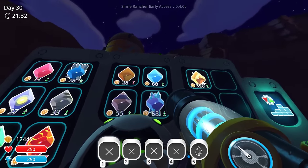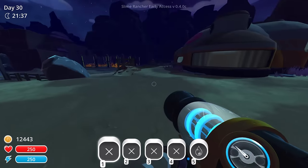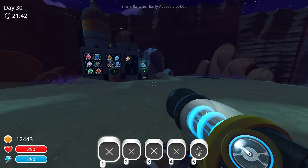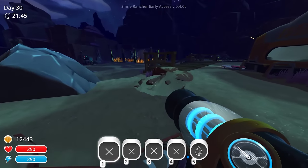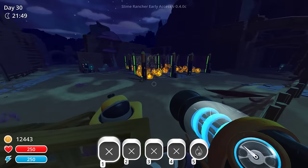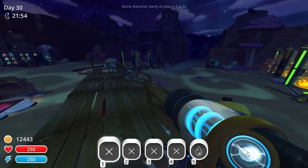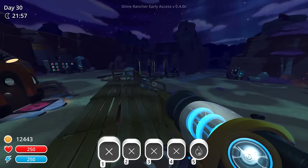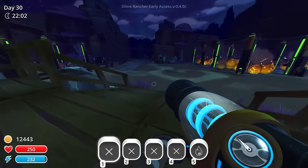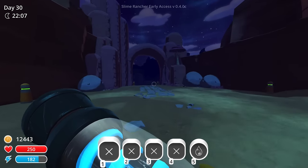Pinks are easy to get. Puddles are probably the hardest to get. And I don't have crystals either — I haven't found crystals. But I can get tabbies in the back that I already have. I don't get a whole lot of tabby plorts, but I suppose if I did need to breed something else, it would be pink tabbies, which are very common. Rock is also a little uncommon, so we could do pink rocks or tabby rocks. But mainly I need pink right now to build the drill.